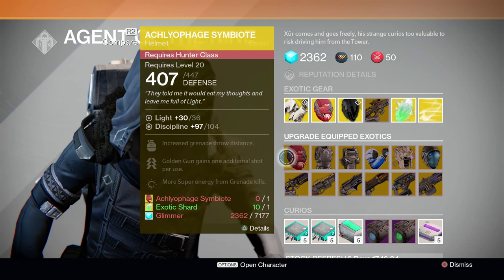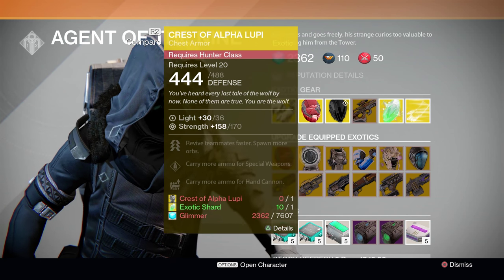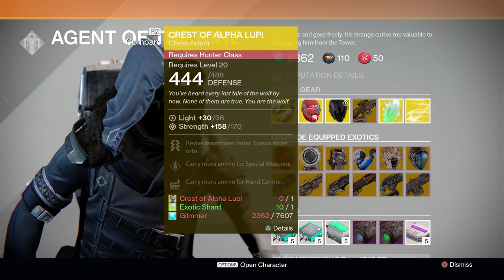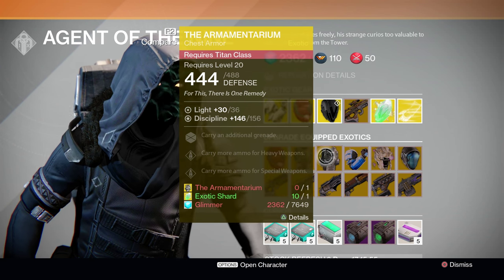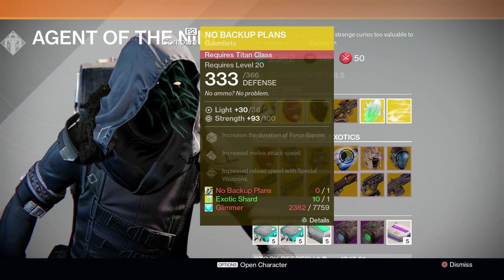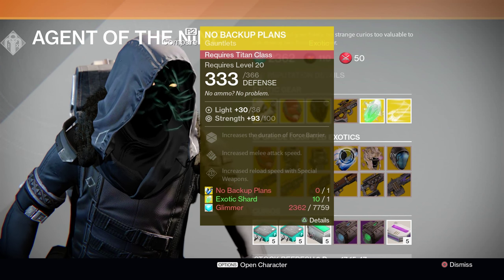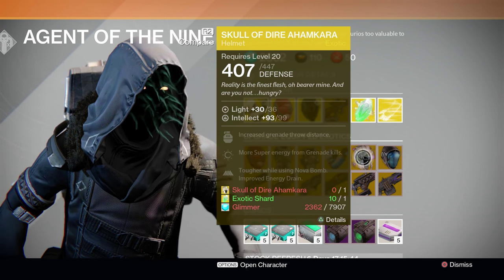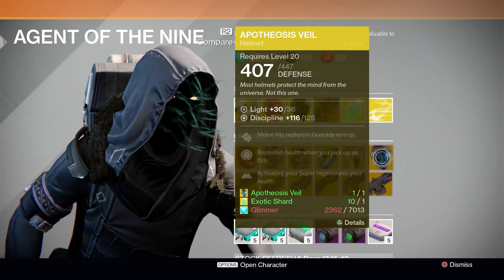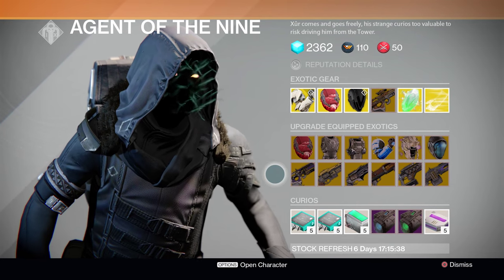Now moving on to the weapons and armor that Xur has for upgrade this week. Xur is offering upgrades for the Acleophagy Symbiote, as well as the Hunter variant of the Crest of Alpha Lupi. Next up for Titans, Xur is offering upgrades for both the Armamentarium as well as the Exotic Gauntlets, No Backup Plans — two very decent pieces of armor. Finally for Warlocks, Xur is offering upgrades for the Skull of Dire Ahamkara, as well as the Apotheosis Veil — two absolutely fantastic Exotic Warlock Helm pieces.